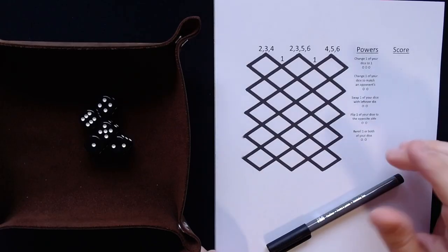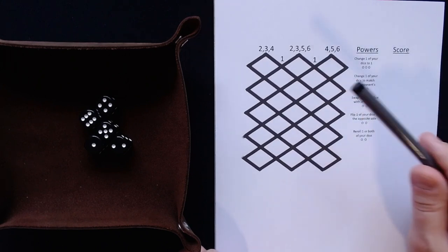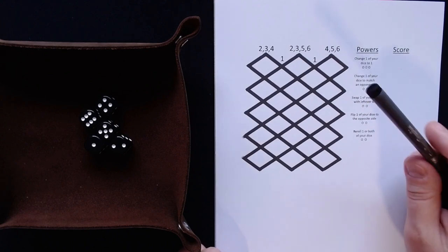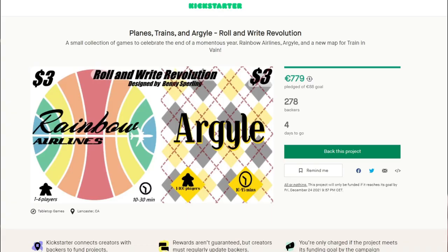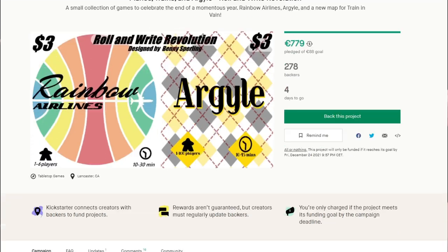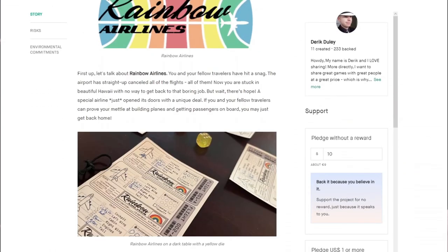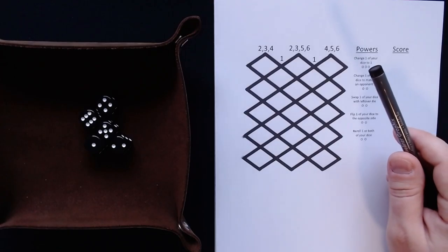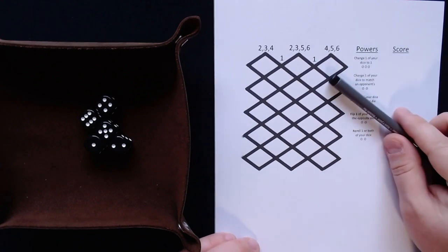Hey everyone, this is Techos and today I'm bringing you another roll and write. Today I will be playing Argyle. This is part of a little collection that is currently up on Kickstarter called Planes, Trains and Argyle Roll and Write Revolution. I will put a link to that in the description — you should see it on screen right now. This collection has three games and I plan to cover two of them. This is not the final state — the game sheet and rules I received are prototype rules and a prototype game sheet, so the finished product will look different.